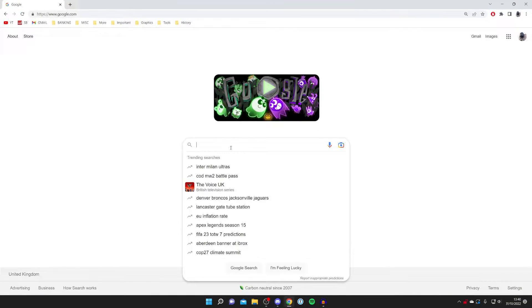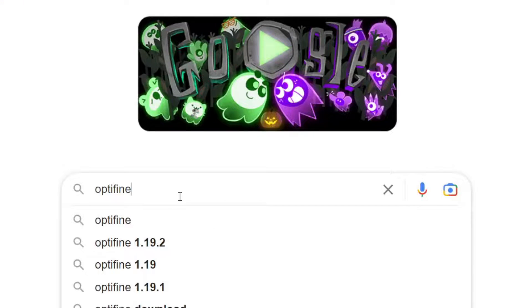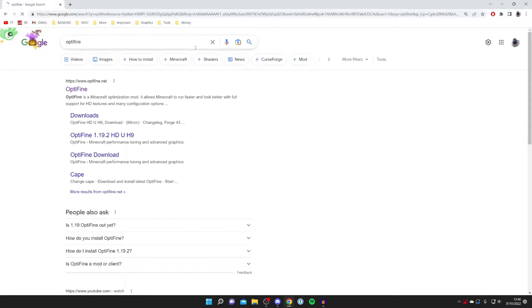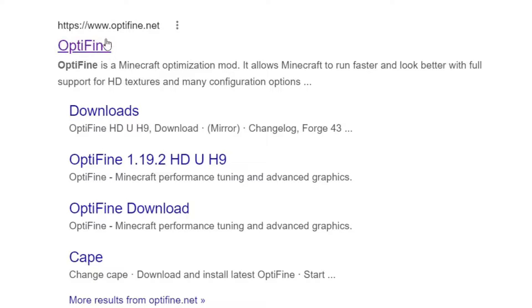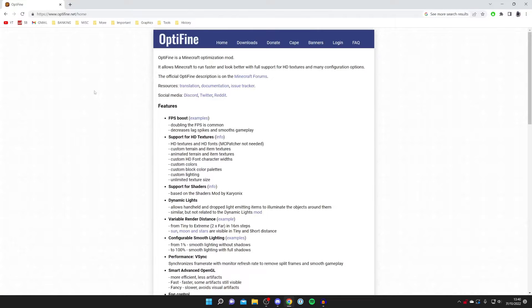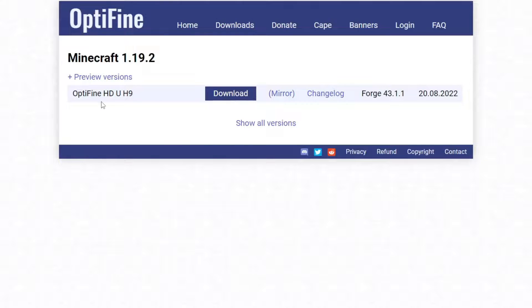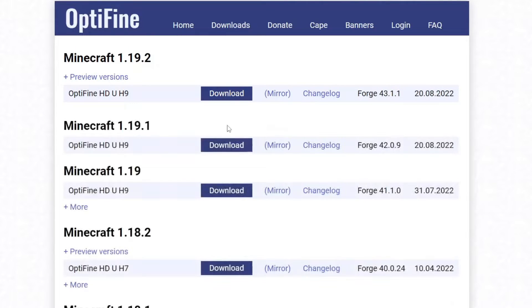All you need to do is open up a web browser, go to a search engine, and search for OptiFine — O-P-T-I-F-I-N-E. Make sure you go to the official website, which is optifine.net. Then come to the top bar and press Downloads. At the top it will show you the most up-to-date version, but if you prefer older versions of Minecraft, press 'Show all versions' to get an older OptiFine version.